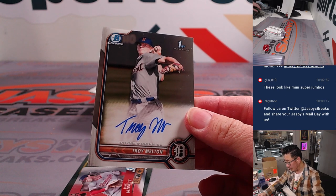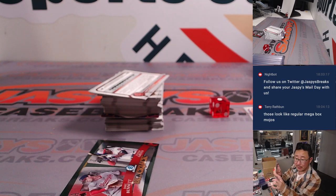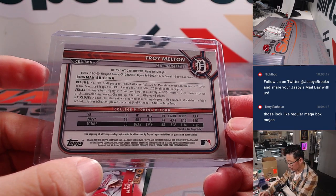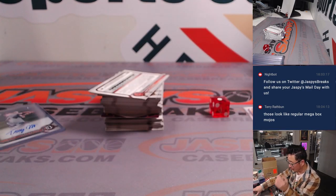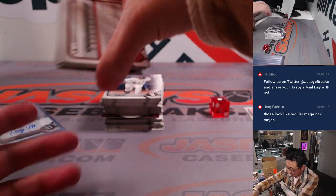There's our chrome auto — Troy Melton. That is for the AL Central, Stephen Olsen. Last spot mojo. Fourth round pick. They kind of do just look like the mojo refractors, but for the Asia edition they call them Japan refractors.